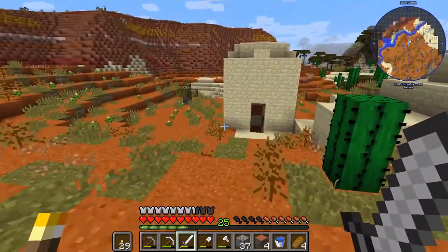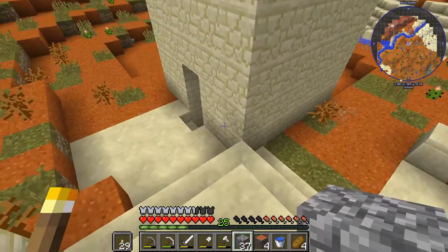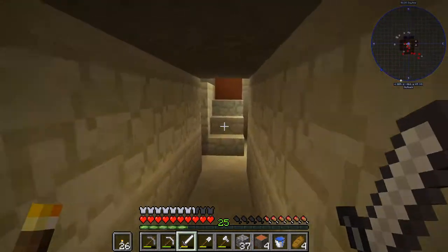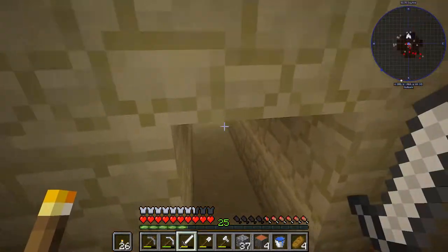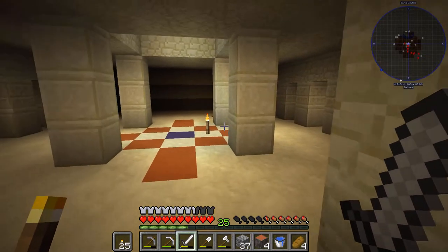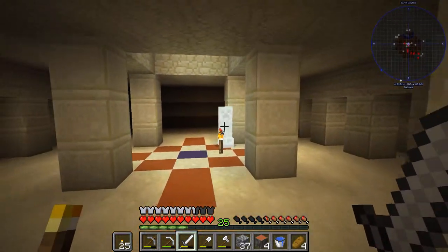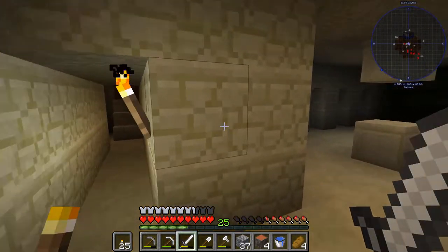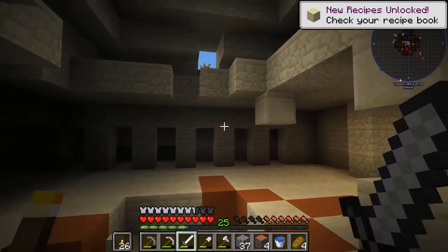I haven't even made it that far and I've already found a desert temple - that's super exciting, hopefully there's some goodies in here! Oh geez, a creeper. Every time I come into one of these temples there's always a creeper - like I don't think it's supposed to be like that but that's what always happens to me. Oh geez, and I couldn't back up far enough. Well at least the blocks can't trigger the TNT - that would be pretty horrible. Anyway, let's dig down and see what we get.